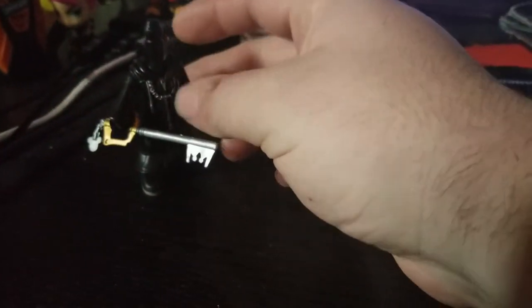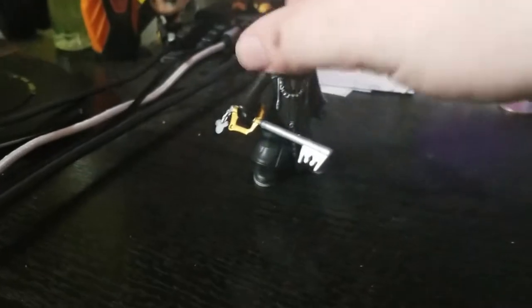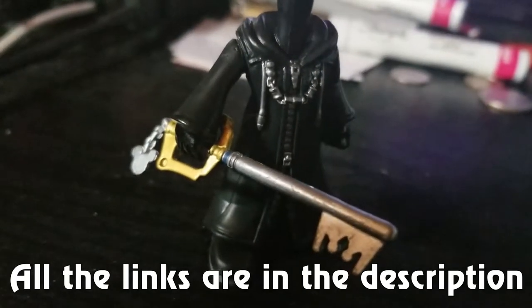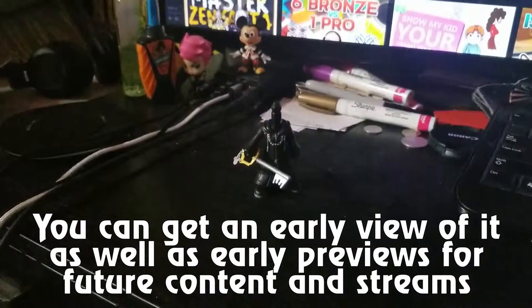This is the progress of my custom machine pop. I took the Vanitas pop and removed his head — I did it properly this time because now I have a key gun, so I took the keyblade out. I can't really see it because of the lighting but I'll go in depth later and post pictures on Instagram or Facebook. It's going to be turned into a Shion pop.